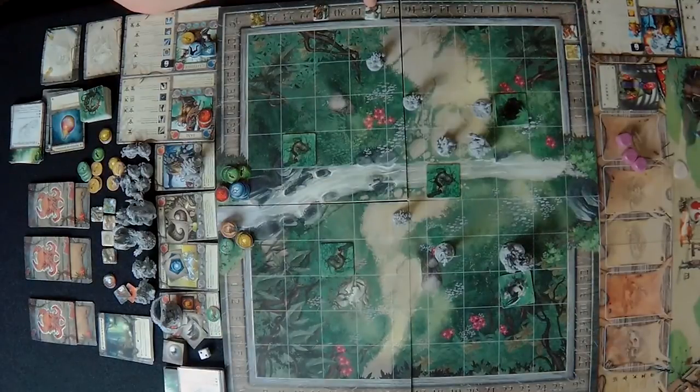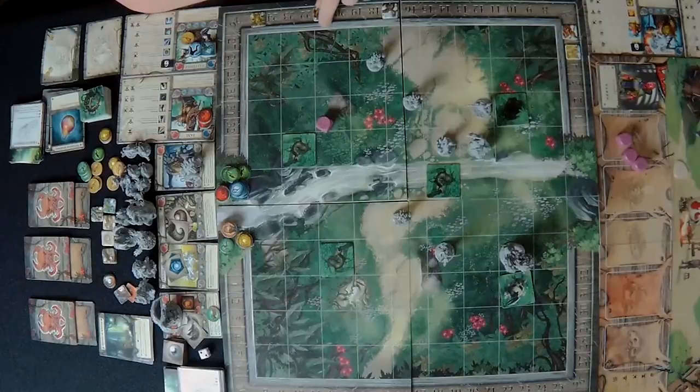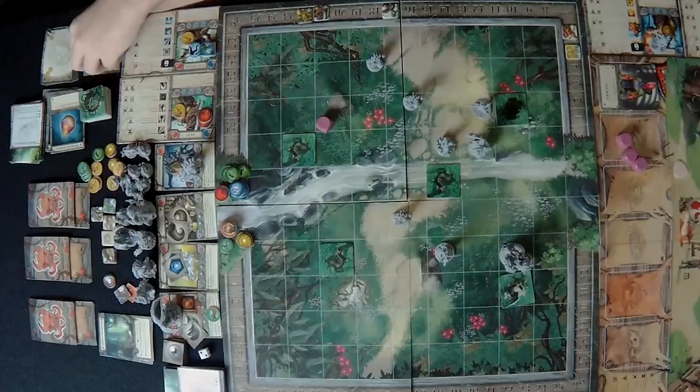Fanny activates. She attacks with four base and one die, getting a special — but it doesn't help with the kill. Five physical damage is applied and the effigy takes three after its defense. It does not want to take this damage.